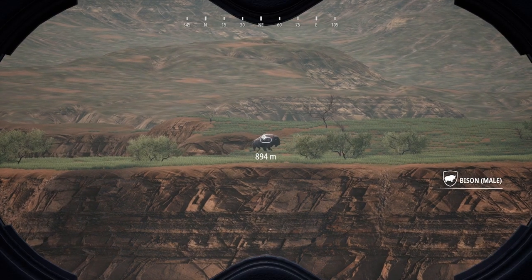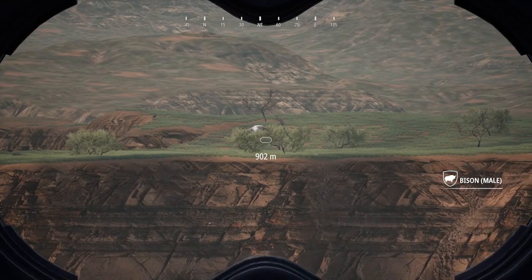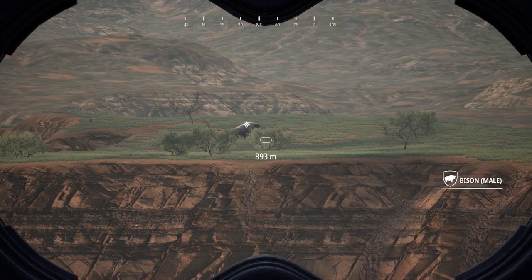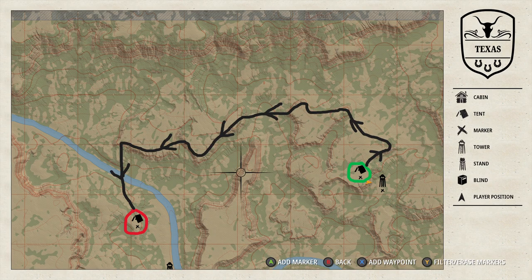There are two routes on this map that I would call your best friends. In Roosevelt Forest it kind of felt like there were scripted locations to find animals, but on this map it feels a little more random. Your first route: start at the upper right-hand camp and follow the arrows on screen as best you can, working your way down to the camp on the left by the river. You don't need to follow it exactly, but the key is making sure you're staying up high.